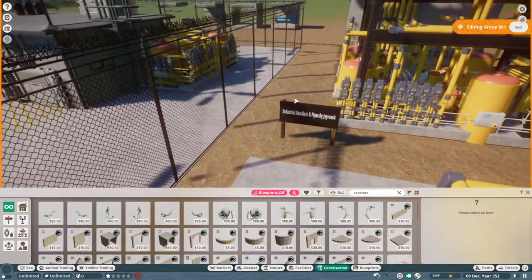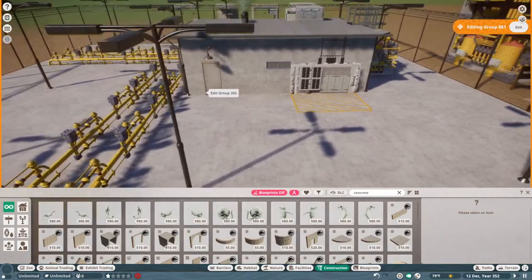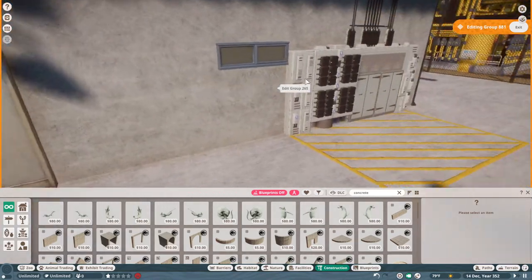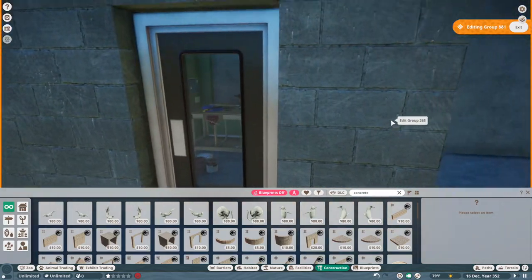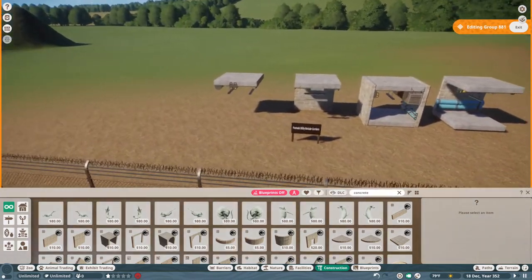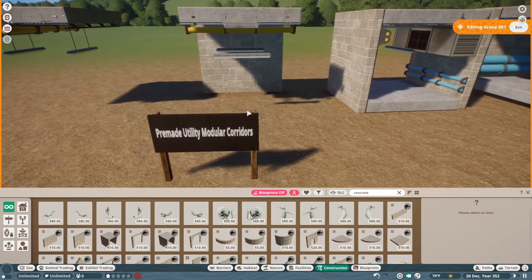I'm really proud of it. Last up, we have our gas compression station, which is usually found along the main highway leading into a residential or industrial section. With the power conduits, I do have two workshops in here as well alongside a roof HVAC system. And then finally, last but not least, we have a fun little tool — the pre-made utility modular corridors.